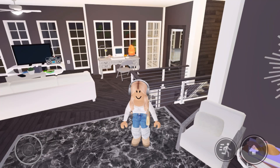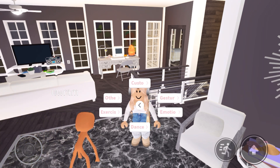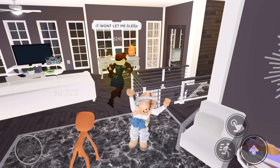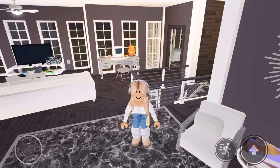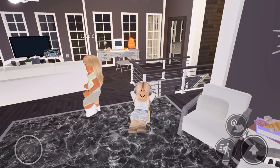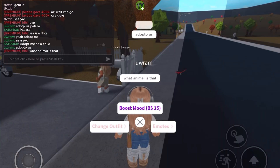I just realized there are new emotes in Bloxburg! Here's the clip of me figuring them out: throw tantrum, blow away, agree — that's me when I agree to something. I clicked 'scared' and now I'm dancing. Guys, I found another glitch while filming: I clicked shuffle and I'm doing sit-ups. Then I clicked shy and I'm doing this weird thing.